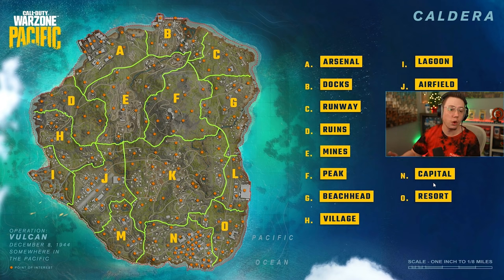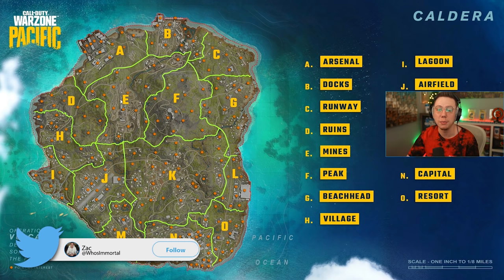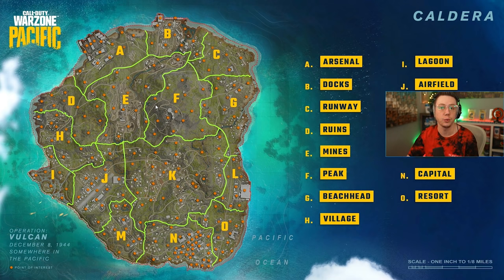As far as these points of interest go, we've got 15 different ones listed A through O alphabetically. A is Arsenal, which is like a top-left shipping dock kind of area. B is the official Docks up top — that'll probably be a pretty big hotspot. C is the Runway, a smaller one since we'll have a different airport further down. D is the Ruins area — I imagine this will be very wide open. E is the Mines, which I'm particularly interested in because of the verticality there. F is the Peak, basically dead center of the map — so I'm very curious to see the drop-off between the Mines and the Peak. That could be one large mountain we'll have to scale in some end zones. G is the Beachhead — it's a larger but skinnier area down the bottom with some World War II subpen areas, different barricades all around the beach-side front, and a couple of buildings.